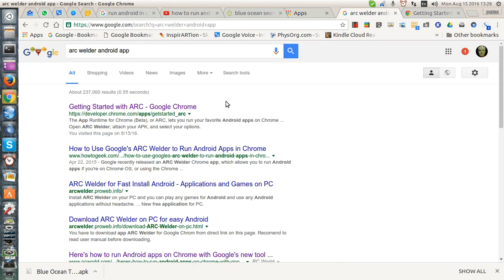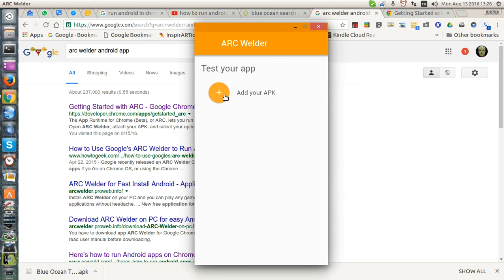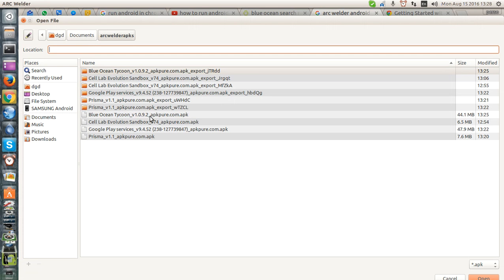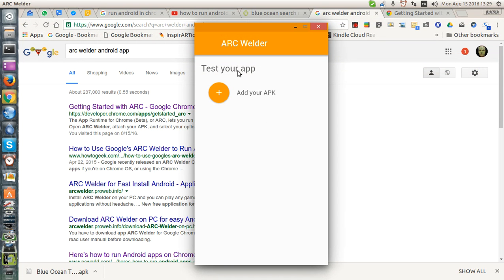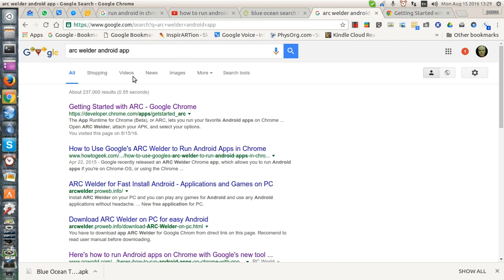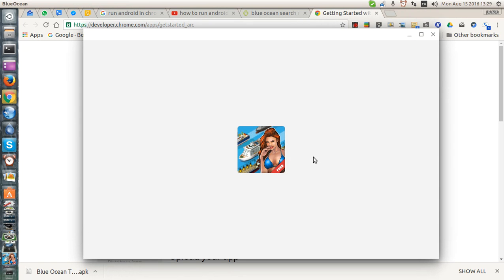Once it's started, you add your APK. In this case, I've added Blue Ocean, which is a play-to-win game. And since it's already now installed, let's click on it.